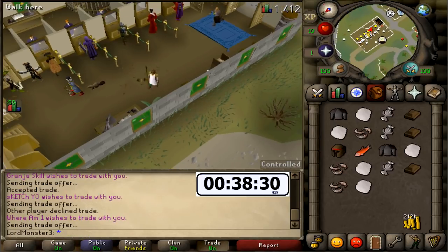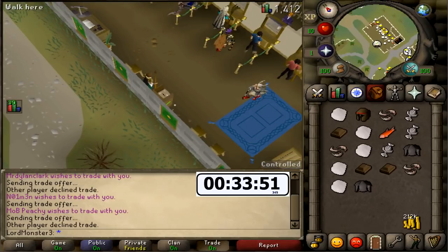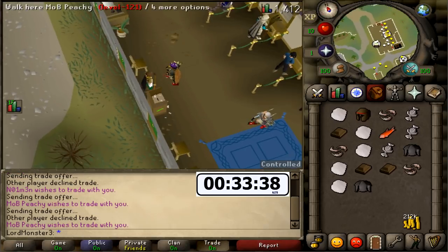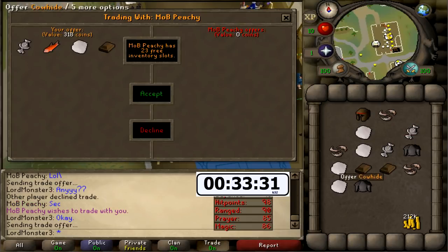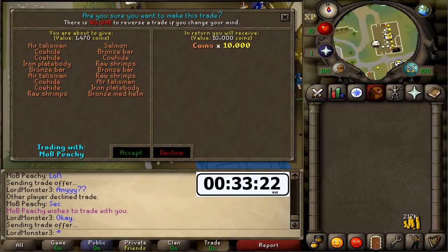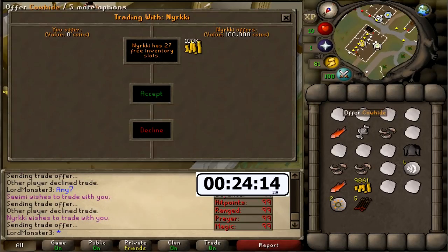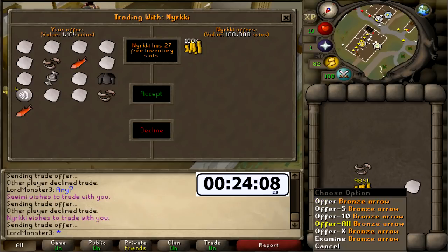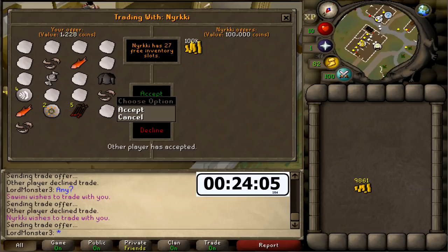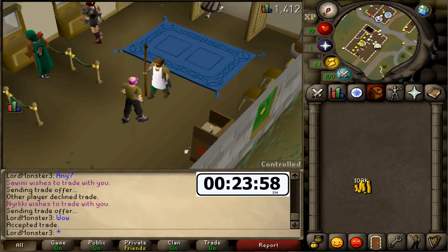We don't seem to be getting any trades on this world anymore, so we're just gonna hop to the next most popular world, which is 29. He ran to the bank, he said 'sec.' You know when they say 'sec,' you're in - that's all I'm saying. We're gonna do a delayed trade. What does he got for us? And he just puts up 100k boys. Oh shit, is he gonna accept it though? Wow - just gonna type 'wow' in chat because that is a wow. And he accepted it!